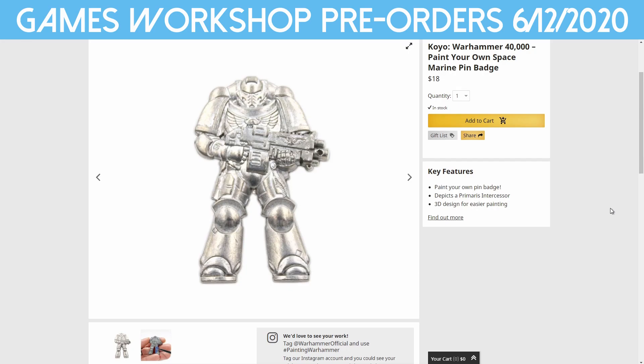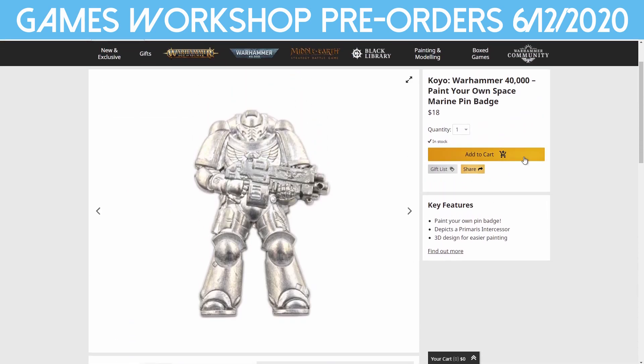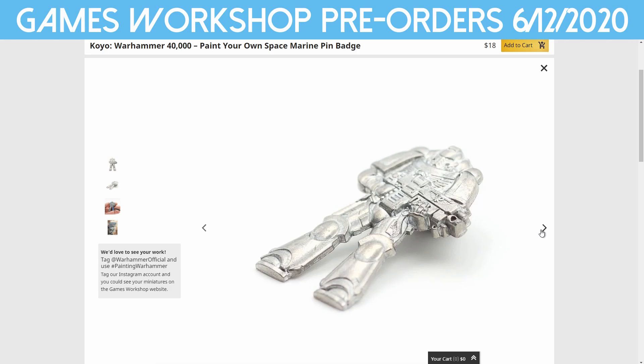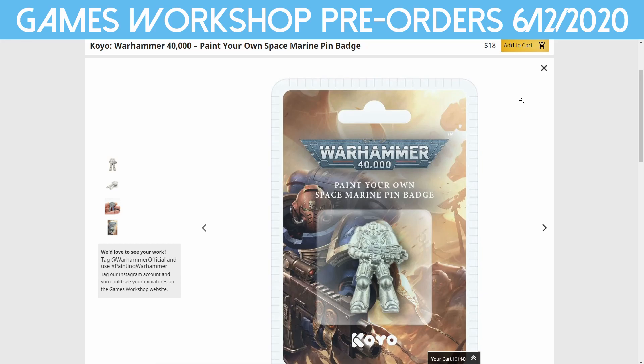There are some other interesting bits and pieces they're releasing — they're doing a lot more work with other companies. This is from Koyo — a Warhammer 40K paint-your-own Space Marine pin badge. It's 40 millimeters tall, 26 wide, 3 mil deep, and it's zinc alloy. A lot of detail on it — it's cast in a flat mold and you can paint it whatever color you like. I think that's cute. It's $18 for one of those — that's roughly 1.6 inches tall.